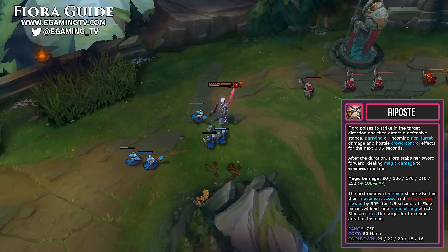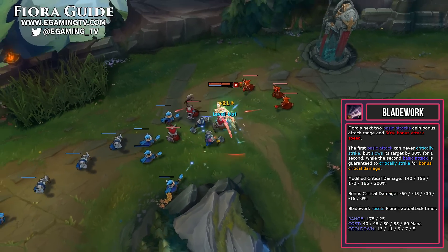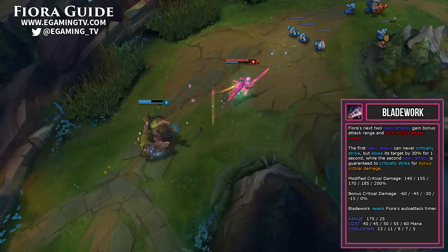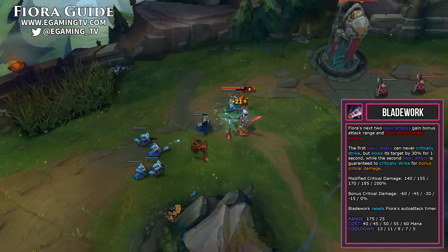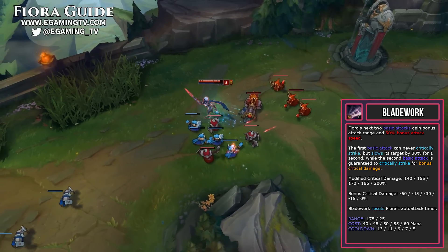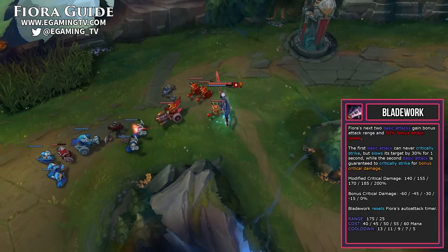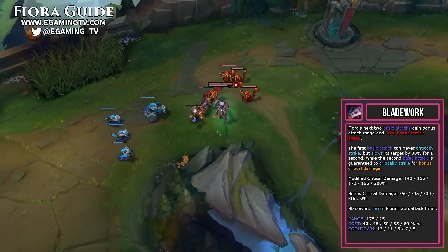Riposte is also great defensively — if you're running away and they shoot something at you, you can turn around, Riposte it, and keep running. Fiora's last basic ability is her E, Bladework. Very simply, Fiora's next two basic attacks gain bonus attack range and 50% bonus attack speed. The first attack can't critically strike but slows its target by 30% for one second, and the second is guaranteed to critically strike for bonus critical damage. One of the best parts of this ability is that it resets Fiora's auto attack timer. You can get off five attacks in one second by opening with an auto attack, using E to reset and auto attacking again, then lunging with Q and using Hydra, followed by another auto attack. Make sure you hit the enemy with your Q to get the cooldown refresh as well.